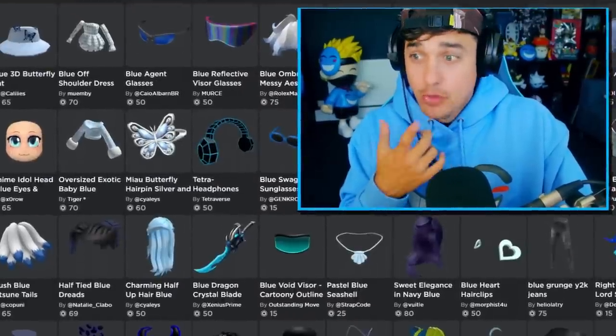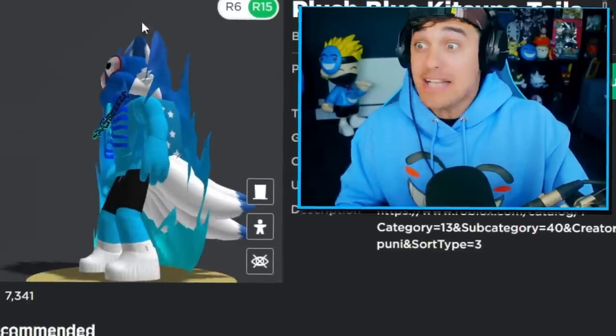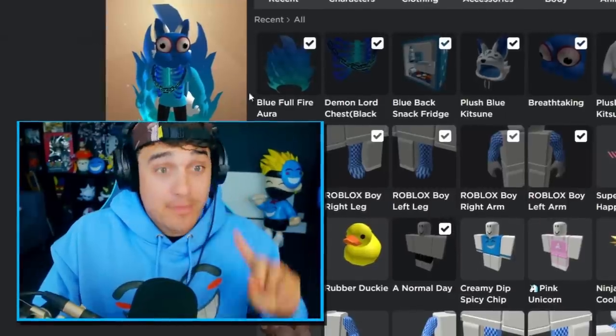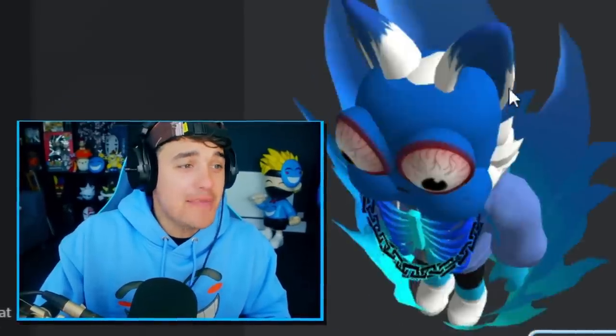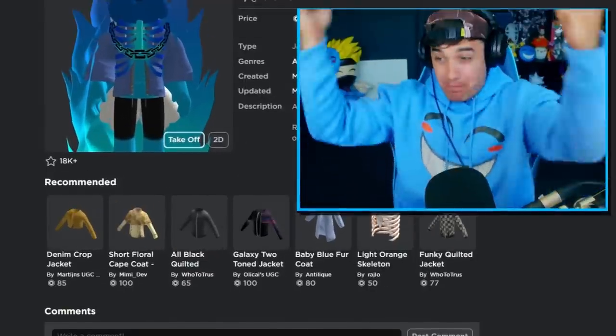A tail is hollering at me right now — we just have to find the perfect one. This one! Blue kitsune tails — this looks so cool, I'm matching my hat. Yeah, boy! This avatar looks so good, but I'm not finished yet. We still need to make him look more spicy.